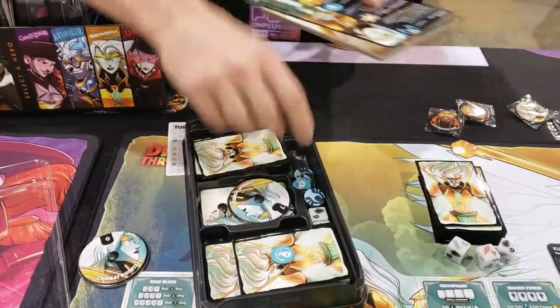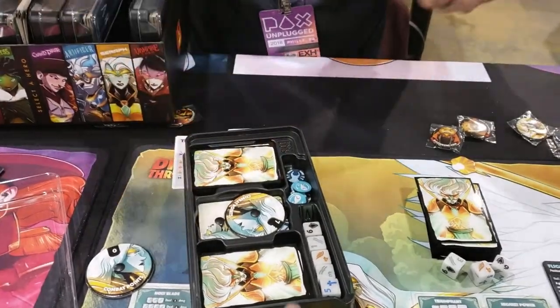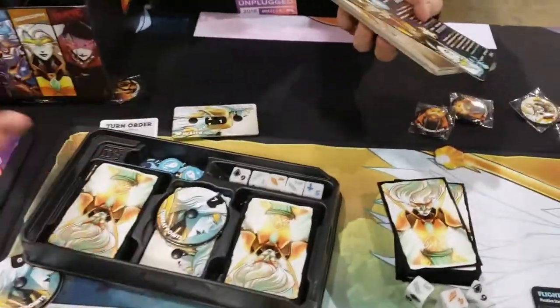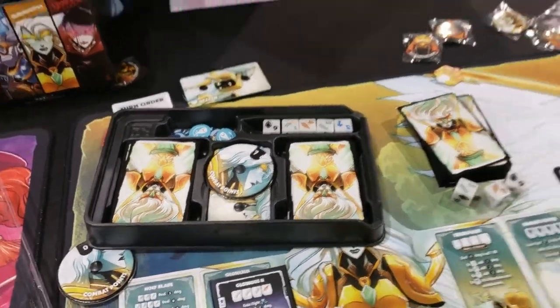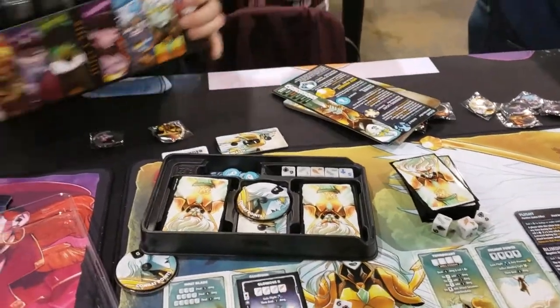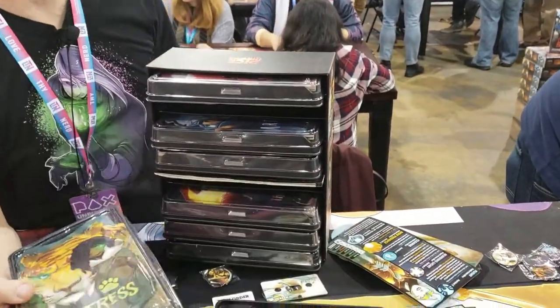And then it has the places for the cards. This is even better than the insert from the first game. It is. So that's the trays. And this is unique - this can sit up like a chest of drawers as well, and you can just pull out any hero you want to play.